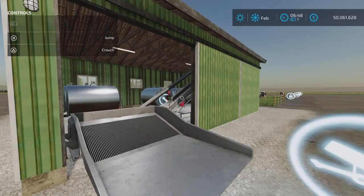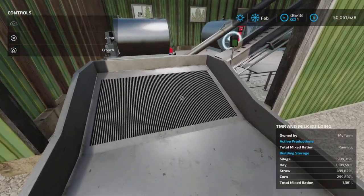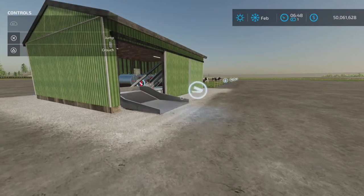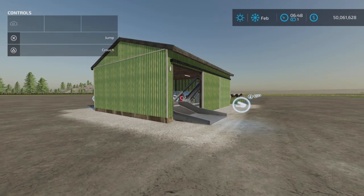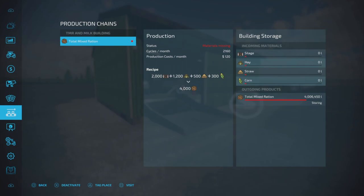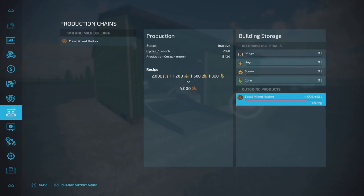We'll come back in a month and see how much TMR we get. The input is here — oh look at that, she is running! Bottom right corner, the numbers are flying. Straw is accepted in bales, which is nice — we'll show that in a minute. Okay, we're back. How did that go? Well, look here — four million liters, which totally used up all the product, and we got a little over four million liters of TMR.